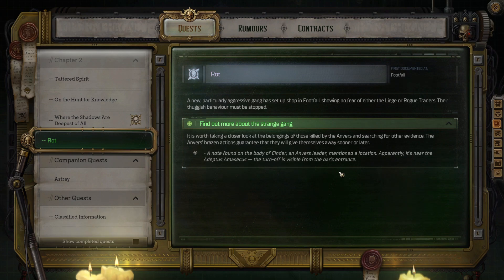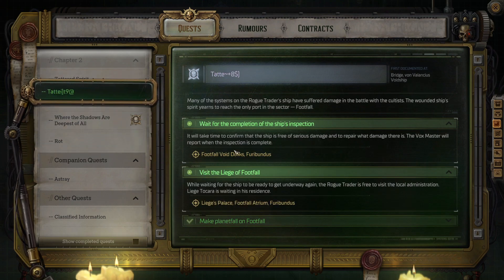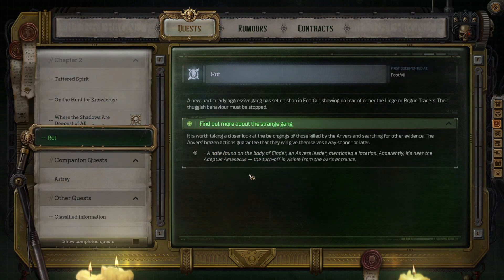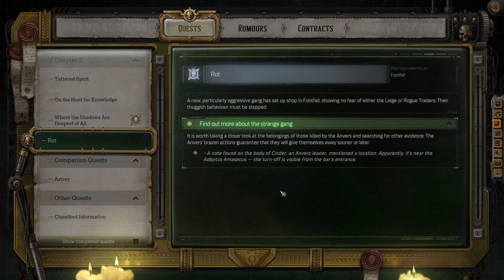Now it's important to note: to be able to progress the mission, you do have to head further in. Work on completing Tattered Spirits and visit the Liege of Footfall. When you exit after talking to the Liege, you're going to engage with more Anvers in another battle.